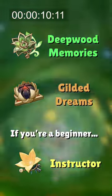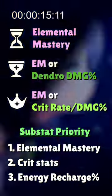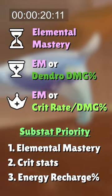As such, Nahida's best artifact set is the 4-set Deepwood Memories, followed by the 4-set Gilded Dreams. You want triple EM in the Sands, Goblet, and Circlet, but if you're playing Nahida on-field, then the Goblet can be Dendro damage and the Circlet can be crit.